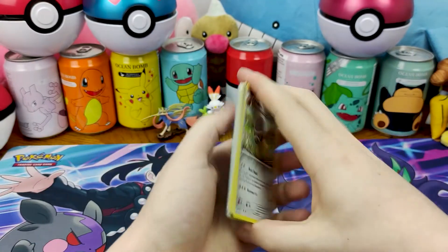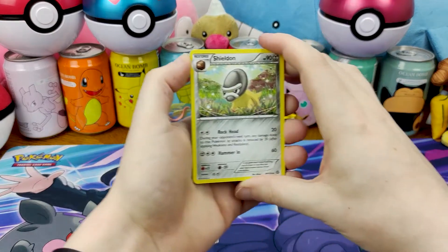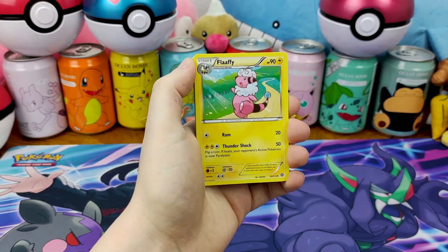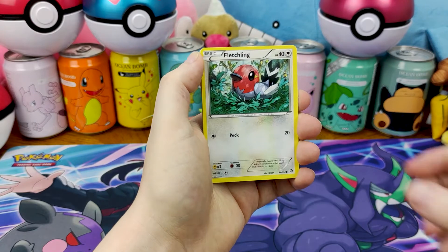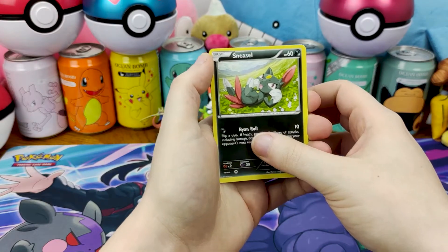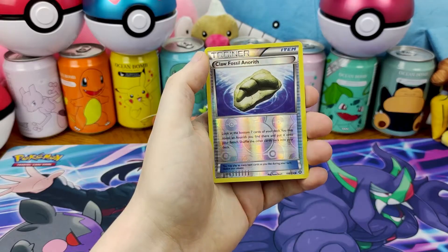We go three to the front. Steam Siege is XY, so there's no energy, so we don't get rid of it. We have a Shelmet, a Steelix Spirit Link, a Flaaffy, a Mareep — we're evolving backwards — Fletchling, Yanma, Marill. Oh, look at how playful Sneasel looks. And a Reverse Claw Fossil Amaura.